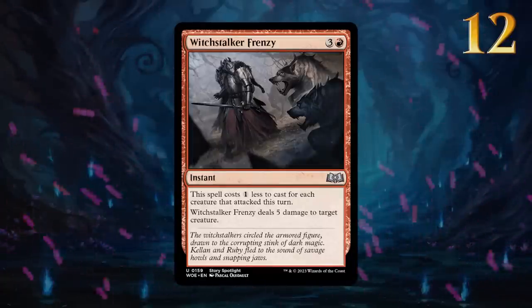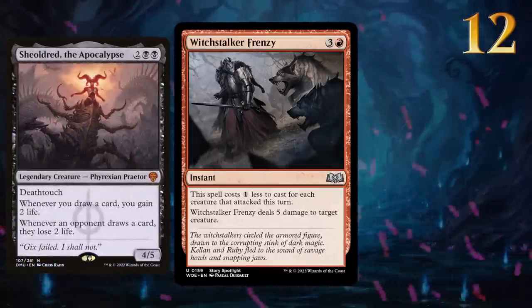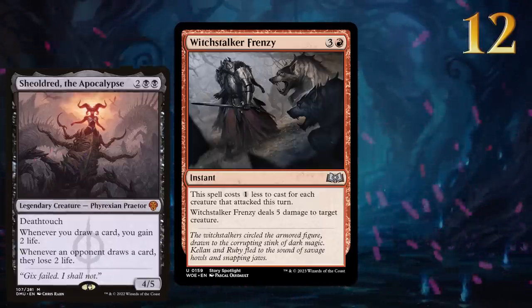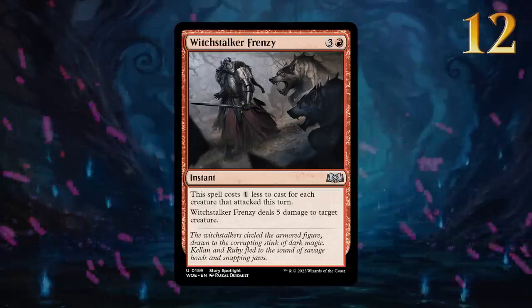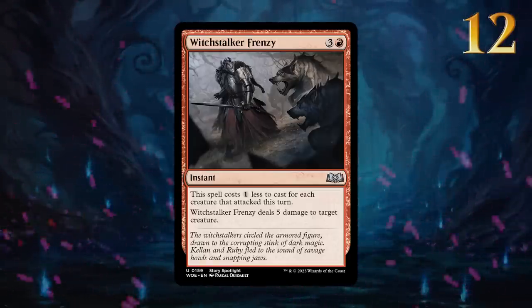Witchstalker Frenzy offers a solution to a recurring problem for a lot of red decks. With enough attackers, this can be a 1-mana answer to Sheoldred, which is a very efficient rate. Don't forget the discount also applies during the opponent's turn, so there are multiple opportunities to cast it on the cheap.